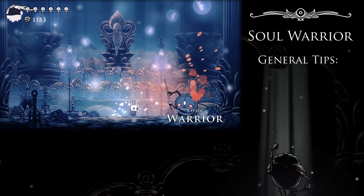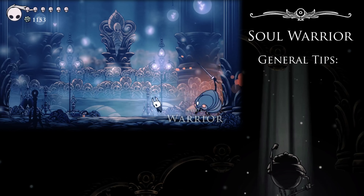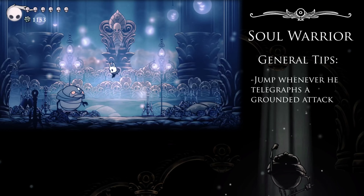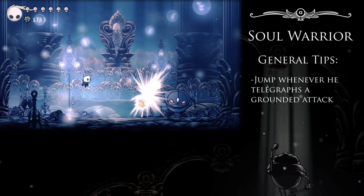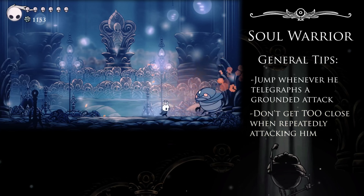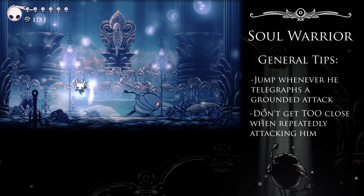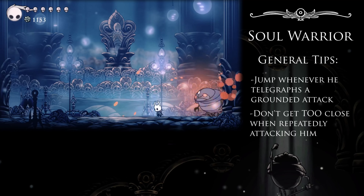As for our game plan, the Soul Warrior is simple enough that we have a few options. The important things to know: both his dash and slash and his soul orb are highly telegraphed, so as long as he remains on the ground you can wail on him pretty safely. Just remember to jump every time you see him wind up or spawn on the ground and you'll dodge these attacks no problem. His little scuttling walk can complicate things a little, but as I said, just take a step back between all your strikes if you're worried.